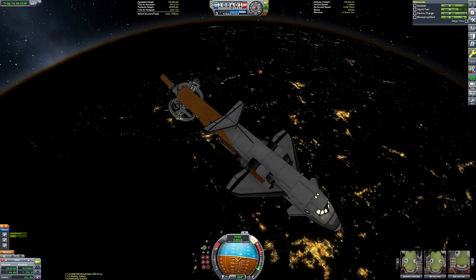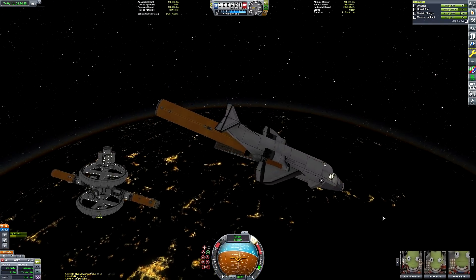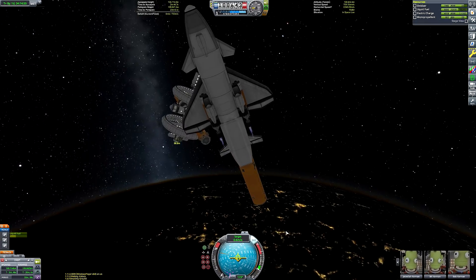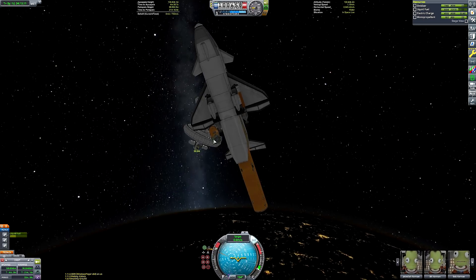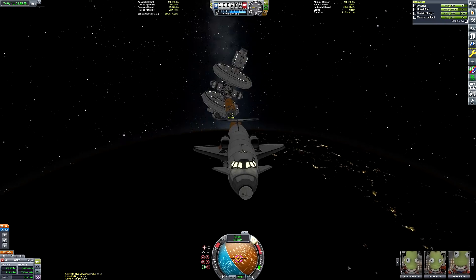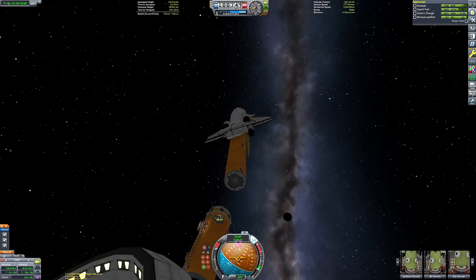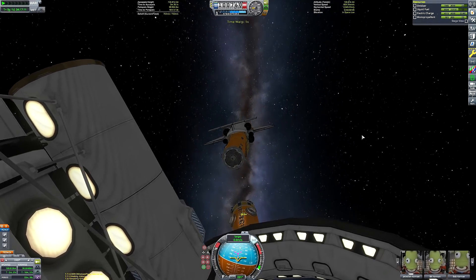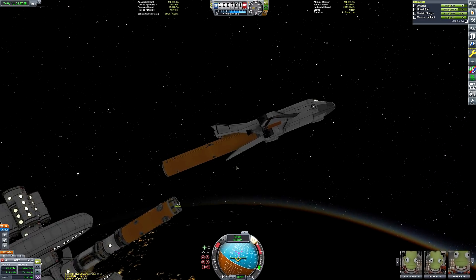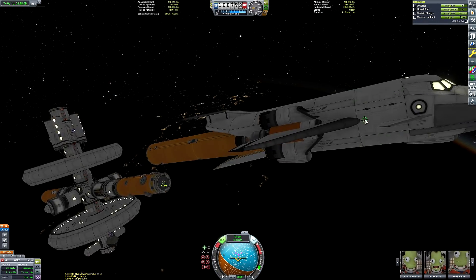If anyone is curious why I keep calling it the Ferris space station — those two round structures on the station are rotating gravity rings. I calculated the speed at which they'd need to rotate, taking into account their radius, in order to generate one g of gravity. It was a little ruined by the fact that KSP's motors can only be set to multiples of five RPM, and the required rotation speed was 11 RPM, so it can only rotate at 10. You can check out the construction video on screen or in the description.